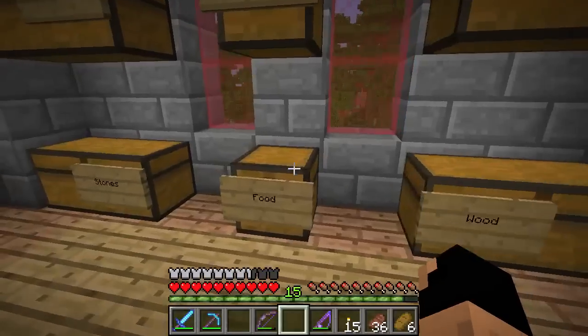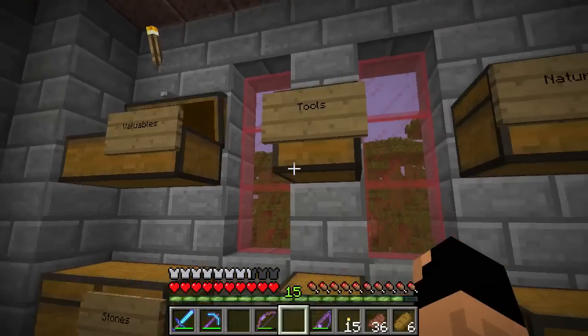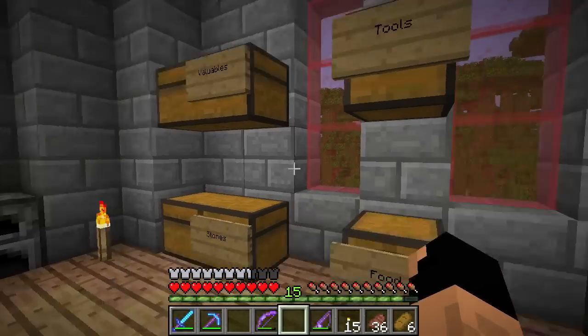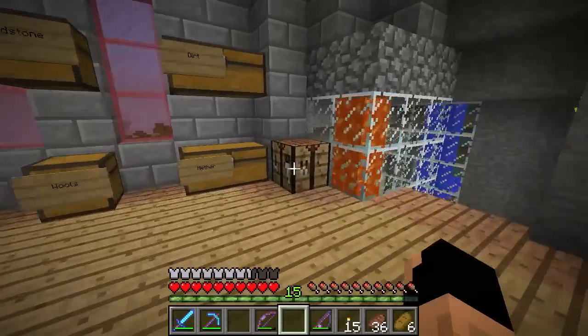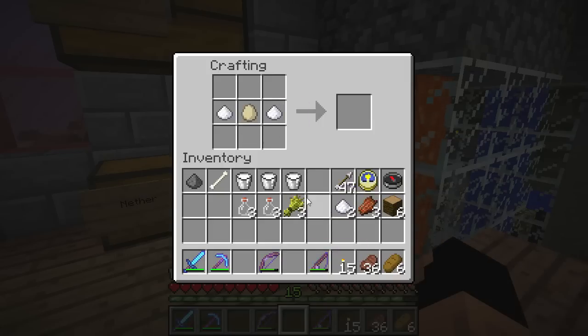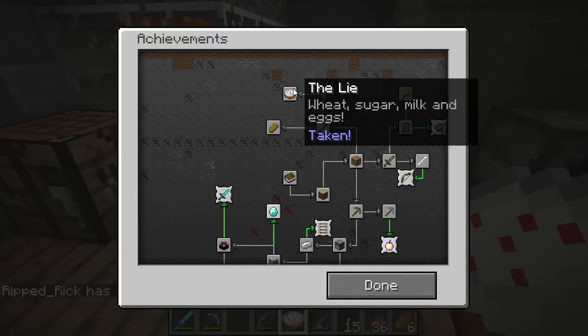We have sugar cane — we won't need that much. I thought we had an egg... yes, we do have eggs in one of these chests. Now we have all the basic ingredients. It is three pieces of wheat. Let's go ahead and create our cake. First we need to make our sugar. Now we'll take the sugar and lay it here, put the egg right in the middle, three pieces of wheat along the bottom, and milk along the top. We got our achievement!